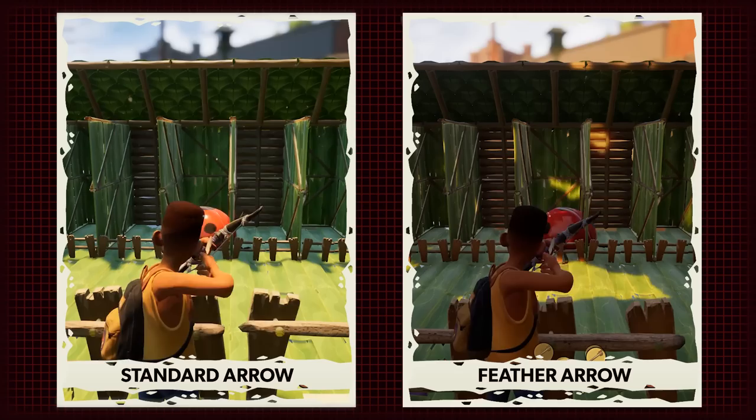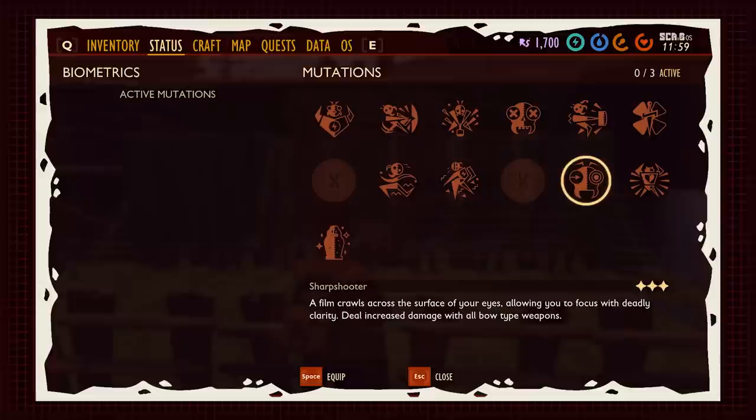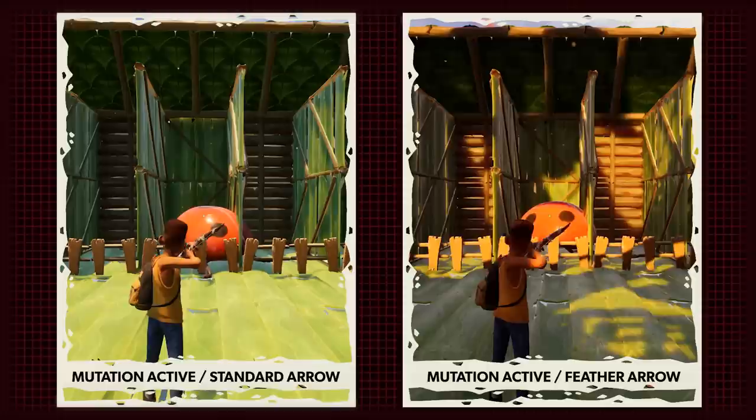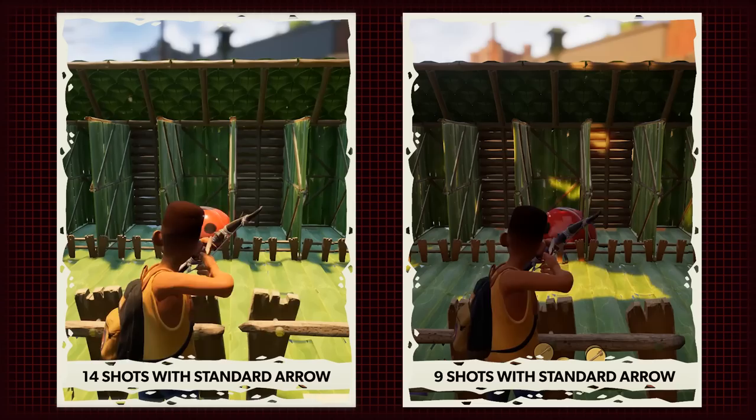For this test, I took off all my armor, did not apply the sharpshooter mutation, and used the same bow. As you can see, the target shot with the feather arrow died much quicker than the target shot with the standard arrow. For the second test, I wanted to compare the same build with and without the sharpshooter mutation — same setup: no armor, same weapon. With a tier 3 mutation active, it took 12 shots to kill a ladybug with standard arrows and 8 shots with feather arrows. Without the mutation, the numbers increased: 14 shots with standard arrows and 9 shots with feather arrows.